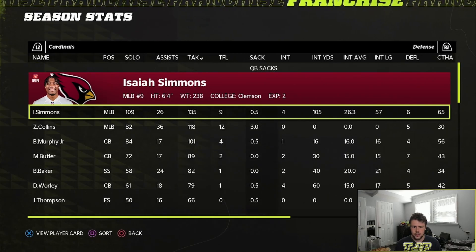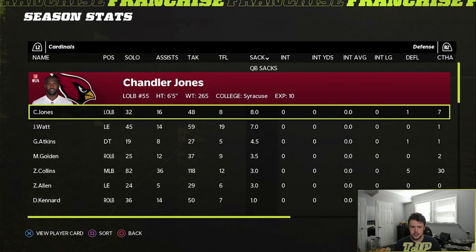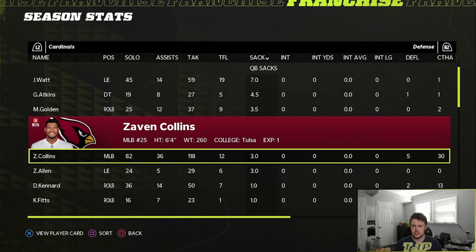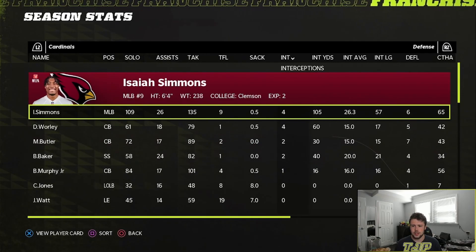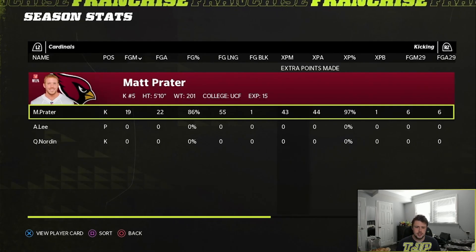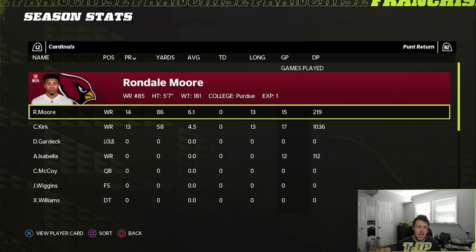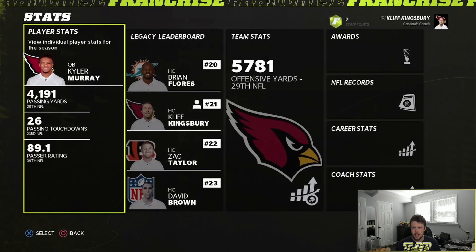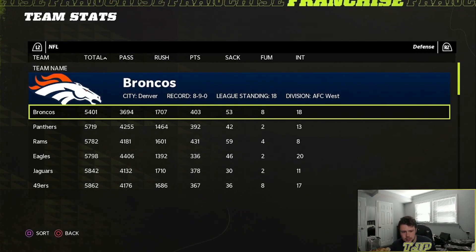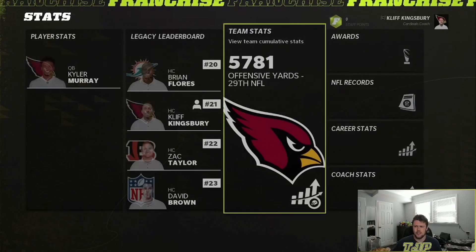Isaiah Simmons and Zayven Collins — they did their thing. Chandler Jones, who we extended, also did well. Our defense was pretty good in the second half of the year, which is nice. But our offense was terrible — 29th in offense, not good at all.